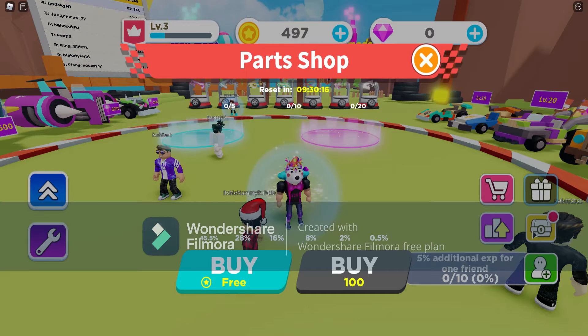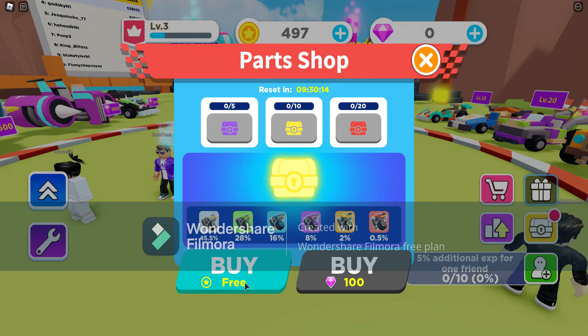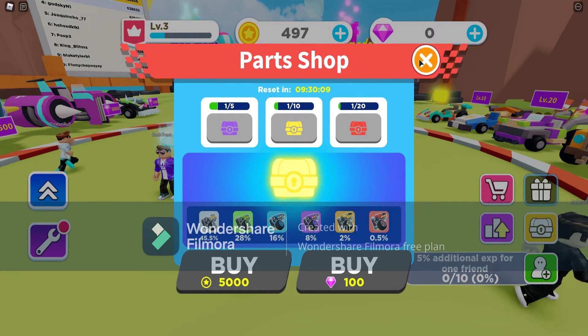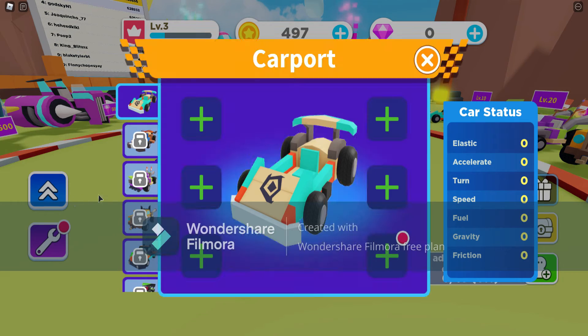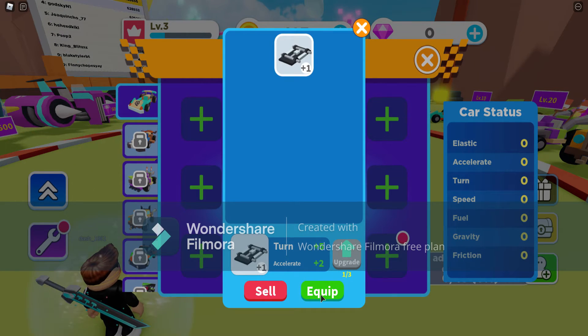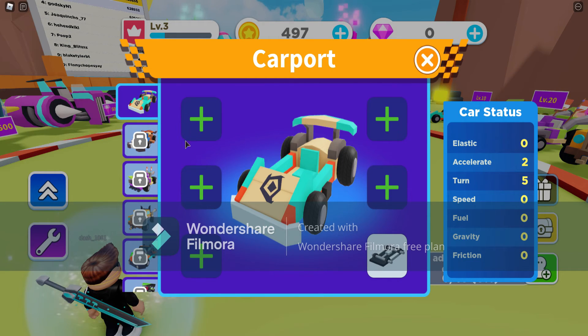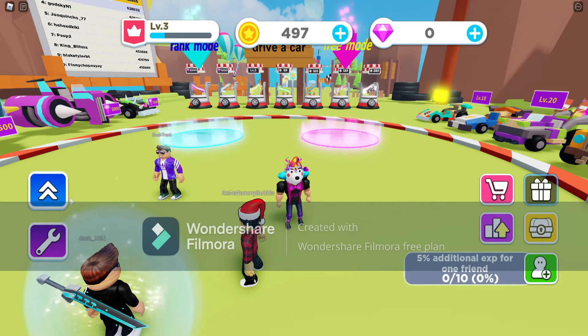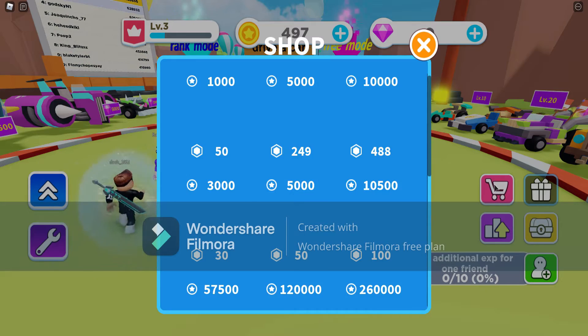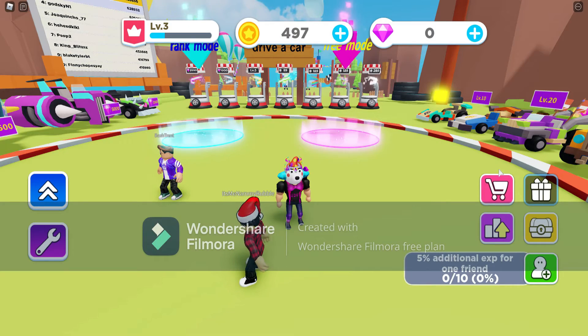Let's check the chest — buy one for free and we got that. Now I believe if we come into our inventory we can add something to it. Yeah, we can equip that there. We can bring that up — okay, that's the shop.